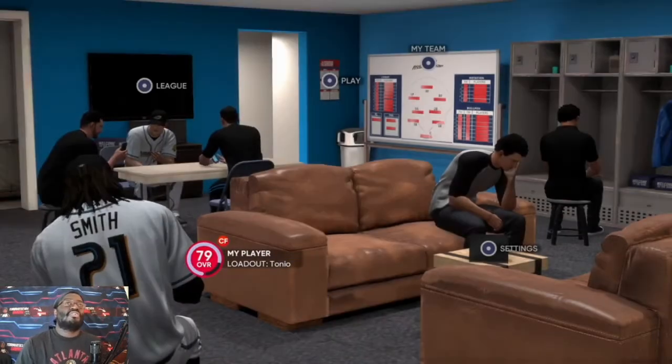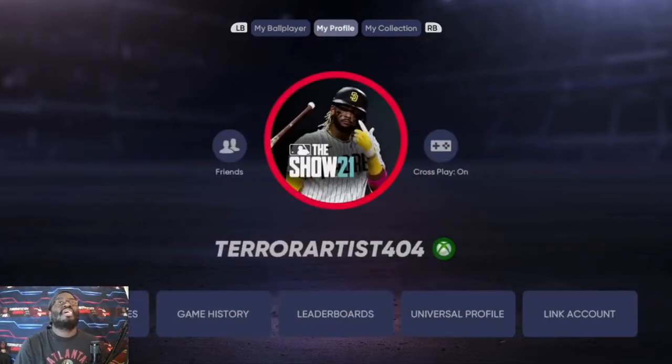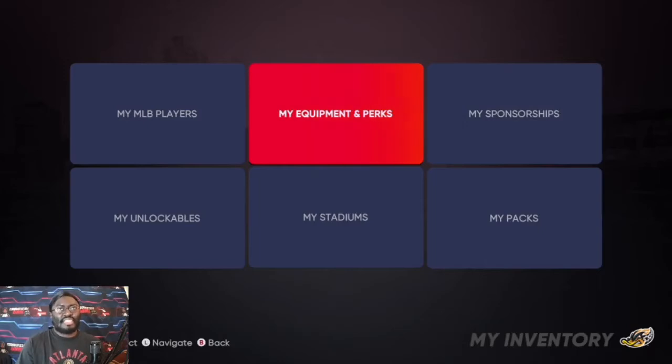The first thing I want to show you guys — go down to My Player and My Ball Club. You'll see loadout, player card, polls, appearance, and all that. What you want to do first is look at perks and equipment. This is especially for my Xbox people out there that might not know this — it's still relatively new to the game. Go to My Collection, then My Inventory.